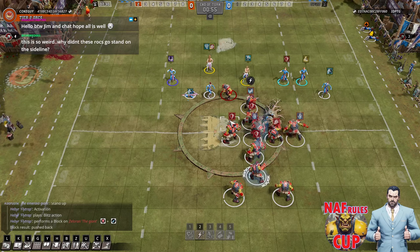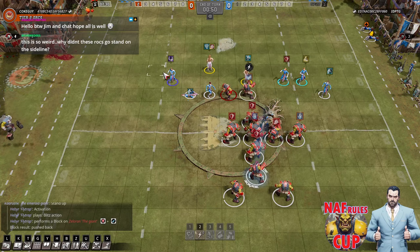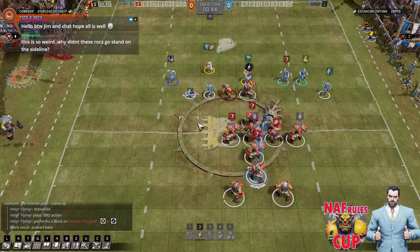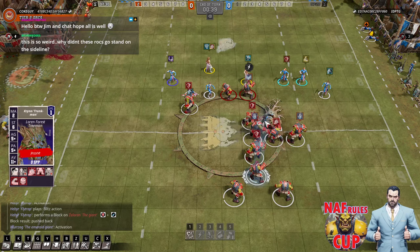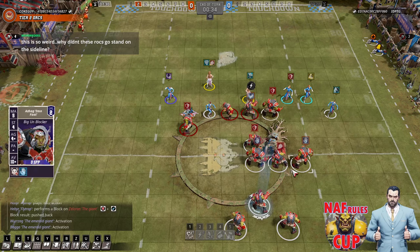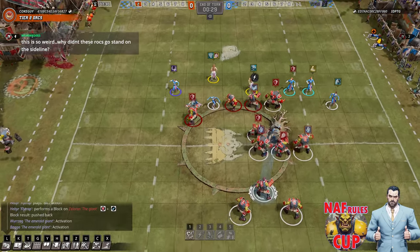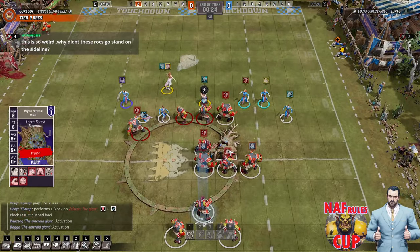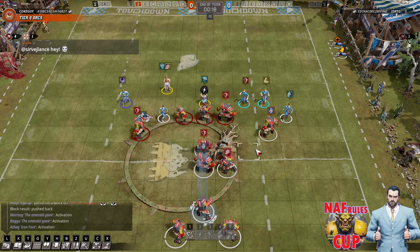Do you know what I would have done? With four rerolls, I'd Geofight a Mighty Blow the Thrower. Get far away from the tree. Also, I hate the tree off to one side - I said that in the last match I casted versus Andy Devo. It's just too bad if it gets knocked over or rooted - either of which is just terrible off to one side. Oh my God, the Orcs are just going in - very aggressive.